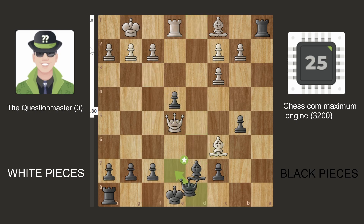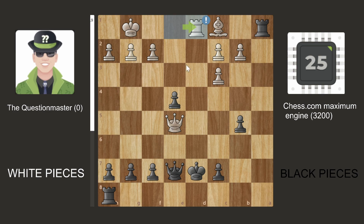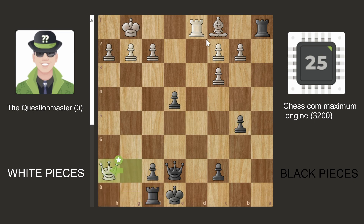What happened was Rook D1 check, the Question Master went Rook D1 check, went back, Queen G7, Rook F8, Queen takes H7. Now it's completely drawn on the pawns — the Chess.com computer isn't up any pawns anymore.